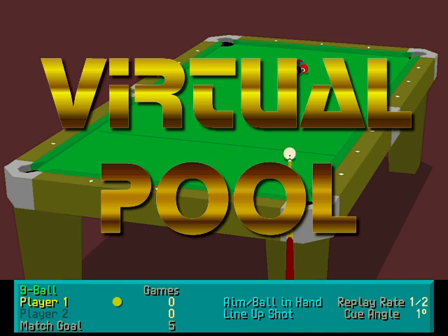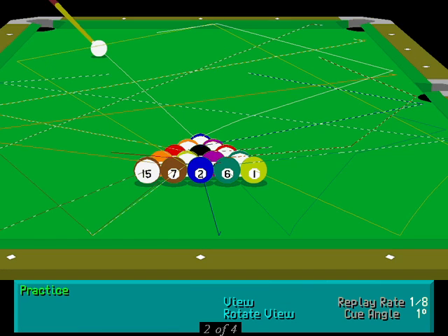Interplay's forthcoming Virtual Pool is the ultimate PC toy, a game that plays as well as the real thing and helps you play the real thing better. Virtual Pool uses a polygon-based table and cue, so scrolling and scaling are a piece of cake. Using the mouse, you can pan and zoom across the table and view it from any angle.